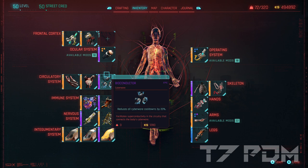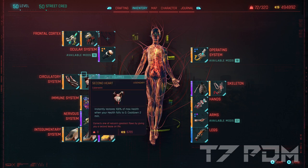In our circulatory system, thanks to our high body level, we can equip the epic bioconductor, which reduces all our cooldowns by an additional 20%, so it actually doesn't matter that our heatsinks have 1 second less cooldown. You could also go for body 18 to get the legendary bioconductor, which reduces all cooldowns by 30%, but body 16 is enough to also get 2nd Heart.